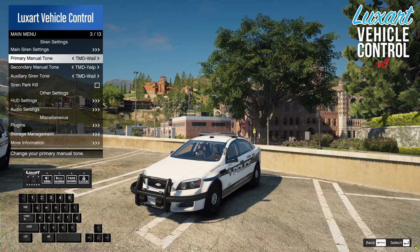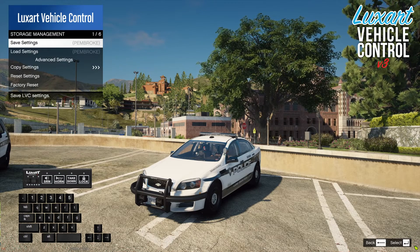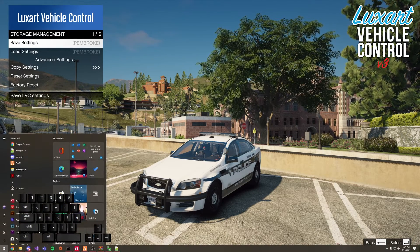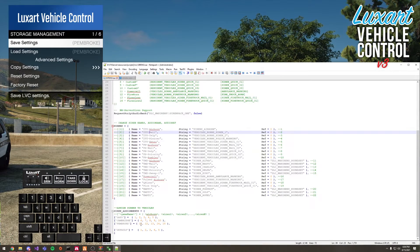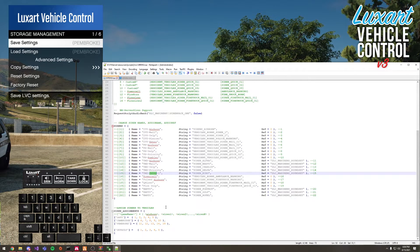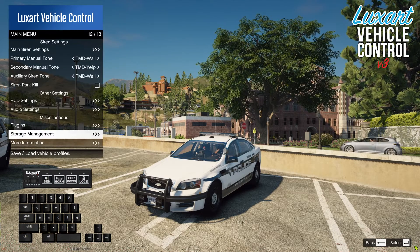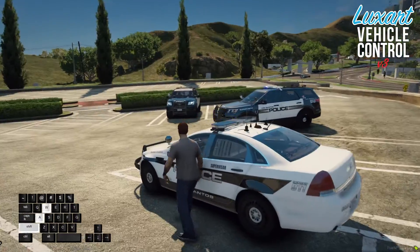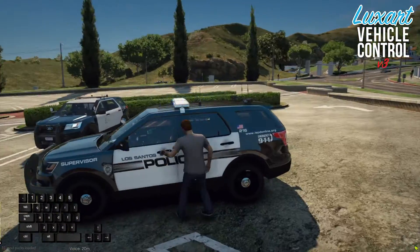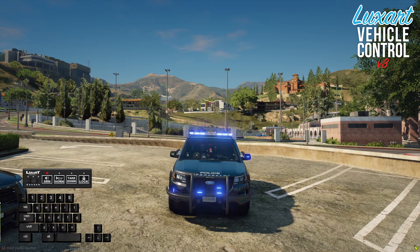Opening the menu, we see TMD — Touchmaster Delta. Looking at storage management, it tells us which profile we're looking at: Pembroke — so we know it's loading the correct tones. Tones 11 through 15 are loaded, with 15 being a custom sweep tone I made using Audacity. You can put whatever tones you'd like as long as they meet the size requirement for the resident RPF. That's Touchmaster Delta for our first department.